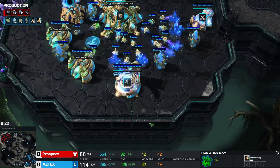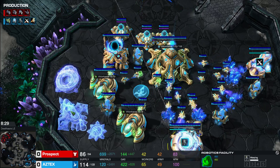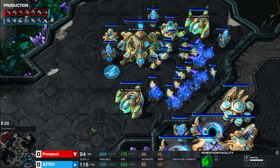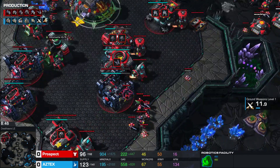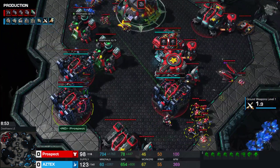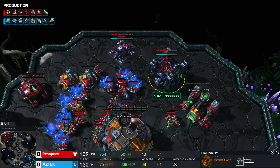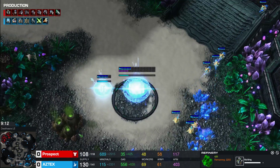We see the Extended Thermal Lance upgrade for the Colossi, which grants them three extra range. A secondary robotics facility is being added, plus more gateways and a cannon. Protoss is going for quite the amount of splash with the Colossi, and of course Colossi are good at dealing with Marines. There is the Raven. There is a small guarding army on the Terran base, and more barracks are being added. Plus-one is being researched. An armory is being added for upgrades, and a secondary refinery.